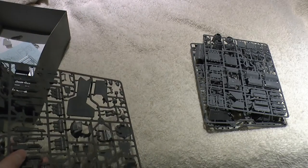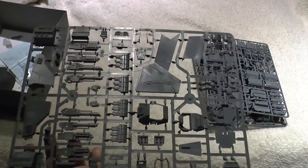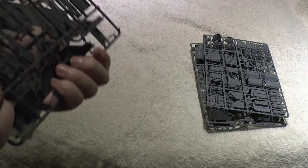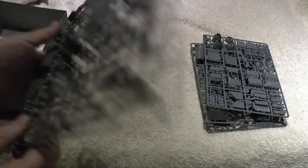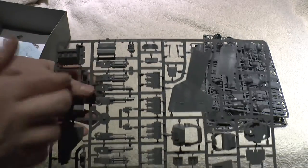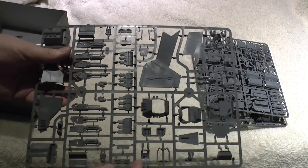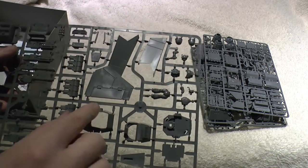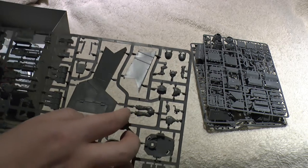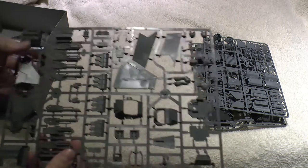Now, this model is kind of quite old — it's been around for a good two or three years, probably more. First sprue: you've got an assault cannon — two halves of an assault cannon, two assault cannons — and the same with the Lascannons. It's got your hurricane bolters, your missiles for a missile launcher, your canopy and part of the wing, and your little space marine that you could quite easily modify to have him sat on a little plastic toilet, which is excellent.